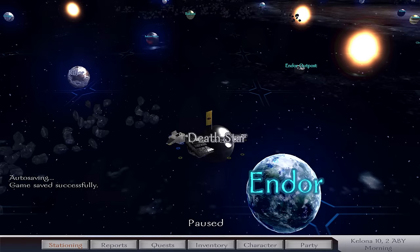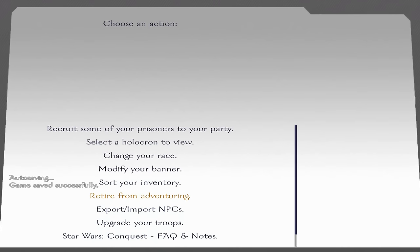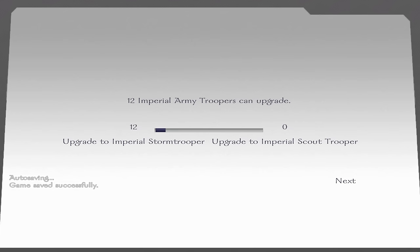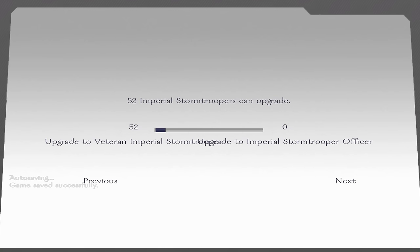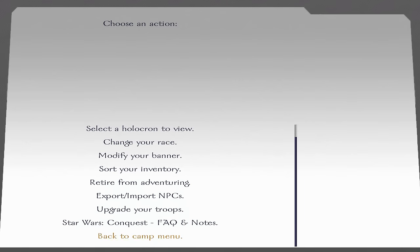Alright, so what I want to do now is go to Stationing, Take an Action, Upgrade Your Troops. Now this is a built-in feature to this mod, so keep that in mind. Done and done — we're all upgraded. Sweet.